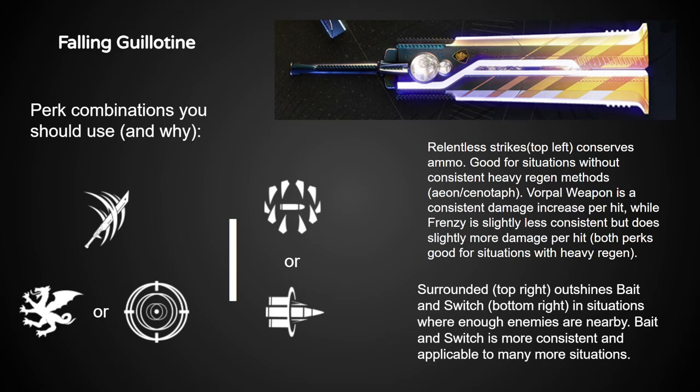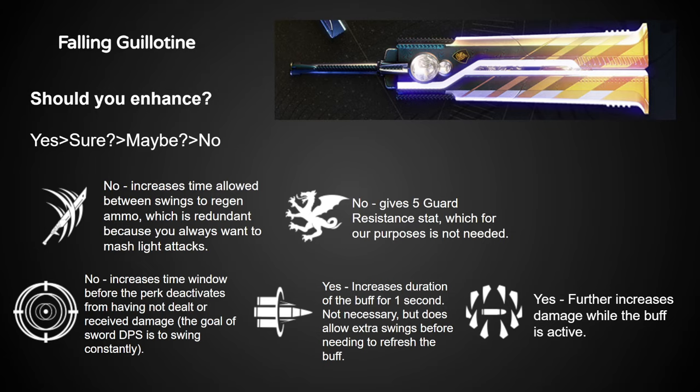So while you can go with something like Relentless Strikes and Bait and Switch to try and conserve ammo, my recommendation is to try and get a double damage perks roll, whether that's with Vorpal Weapon or Frenzy. It could well be worth having a roll of either on hand depending on the situation. If ammo does become a problem, Relentless Strikes is definitely worth using. For enhanced perks, you really only need to bother with Bait and Switch or Surrounded, depending on your role.